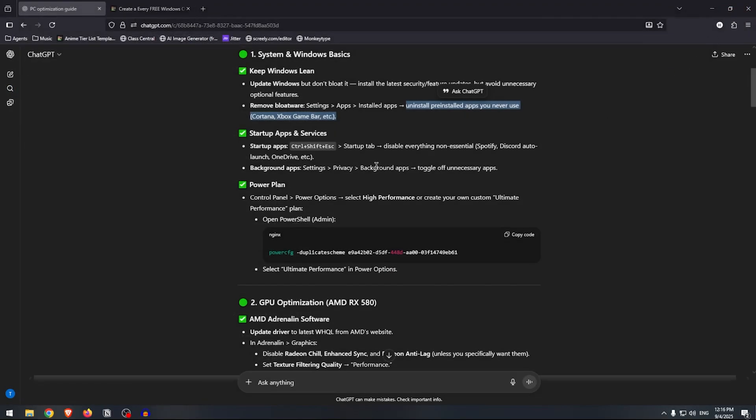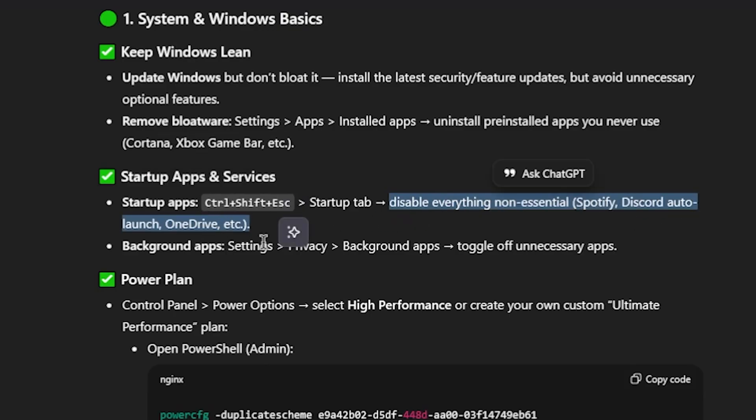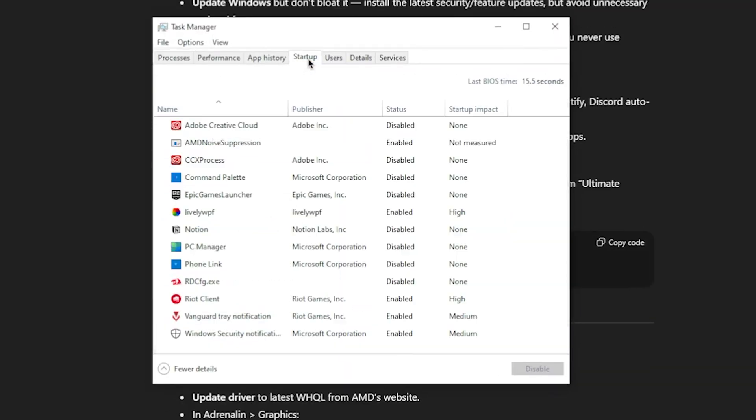After uninstalling all of those, let's move on to startup apps and services. It wants me to disable everything non-essential such as Spotify, Discord, and even OneDrive. Let's open up Task Manager and head to the Startup tab. Most things I've already disabled here — the Adobe stuff is disabled. I'll also go ahead and disable Lively Wallpapers. For Vanguard, you do need it, so I'm keeping it enabled.